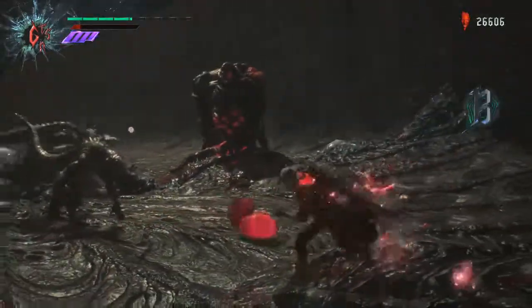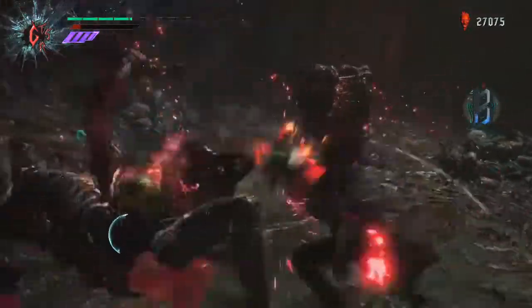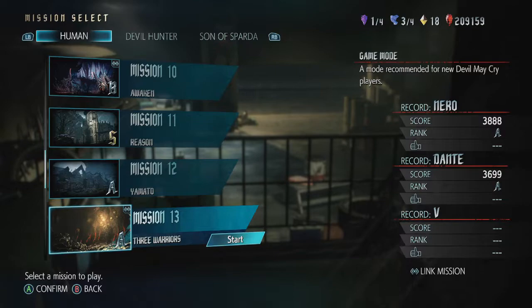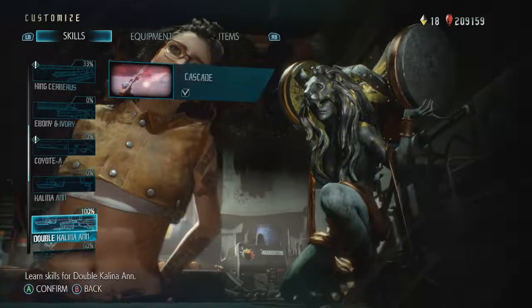You can do this on any difficulty mode and you don't even need to be that good. The first thing you need to do for this method is load up Level 13 — it's a mission called Three Warriors. Choose Dante and make sure you have these two things in your inventory.